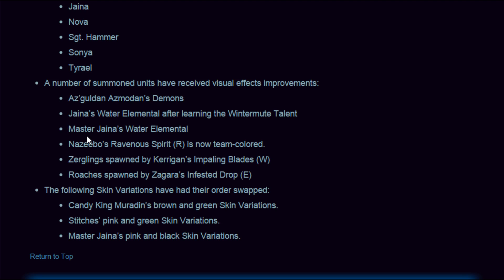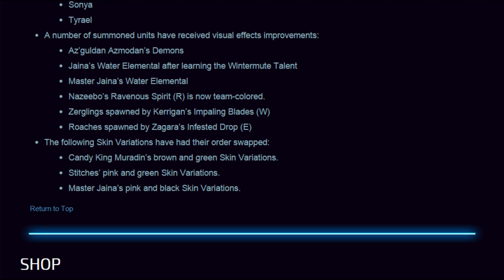The following heroes have received new ability icon art: Abathur, Jaina, Nova, Sergeant Hammer, Sonya, and Tyrael. A number of summoned units have received visual improvements — including Gul'dan's minions, Jaina's Water Elemental after learning the Winter Mute talent, Master Jaina's Water Elemental, Nazeebo's Ravenous Spirit which is now team-colored (hugely important as it was very confusing before), Zerglings spawned by Kerrigan's Impaling Blades, and Roaches spawned by Zagara's Infested Drop.